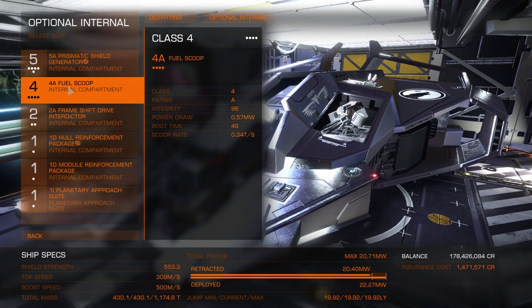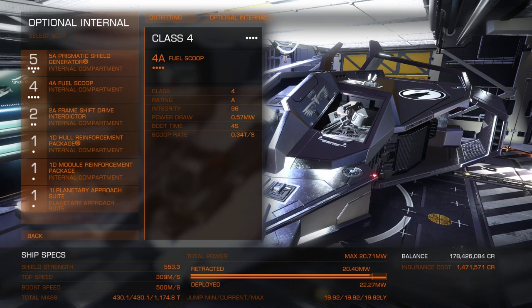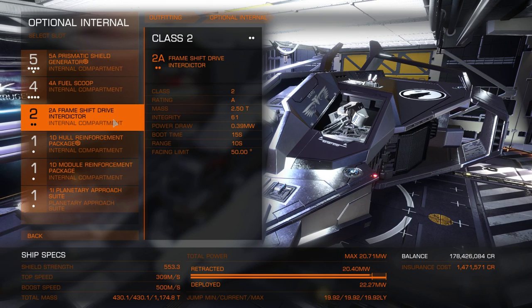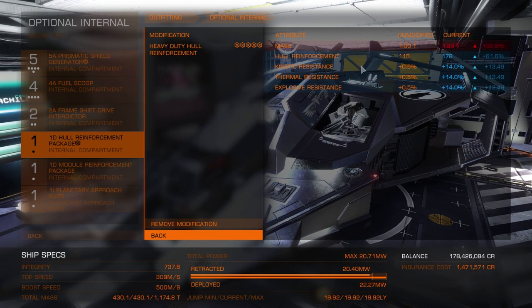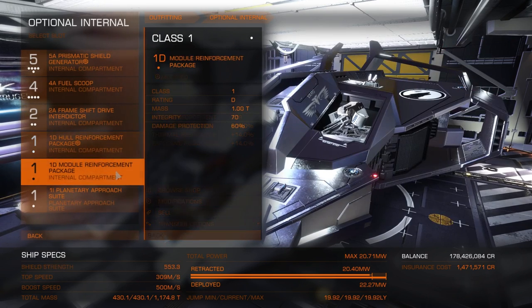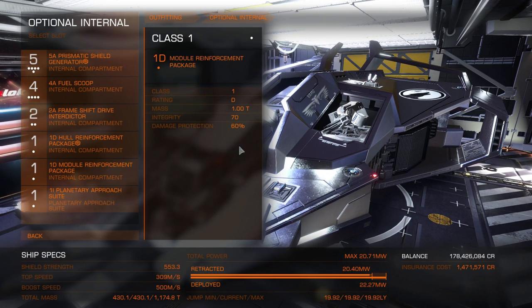We also have a class 4 fuel scoop because sometimes I feel the need to hit the solar winds with this one. We could swap it out for an auto field maintenance unit or extra armour, but this thing's been made heavy enough with the hull armour. We've also got a 2A frameshift drive interdictor, which is more than enough to pull things out of supercruise. There's a hull reinforcement package modified for heavy duty — that's 61.6% additional hull reinforcement plus more resistances. We've also got a 1D module reinforcement package mainly to protect our thrusters from missile attacks if our shields go down.